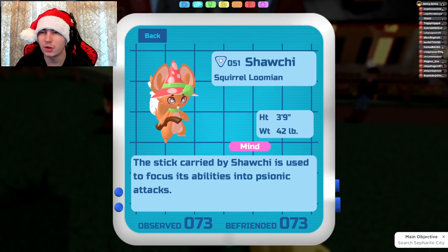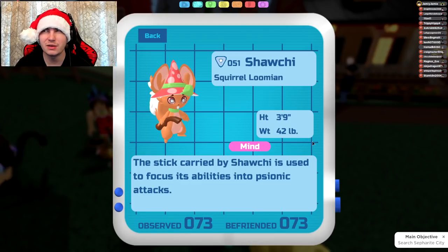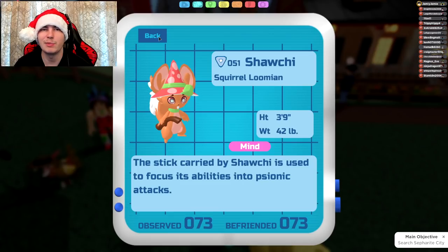Next up is Sochi, which a lot of people are actually interested to see. Sochi gets Energy Gift, Health Gift, and Elemental Burst. I can definitely see Elemental Burst being used. Health Gift — yeah, sure, you haven't really got a fourth move slot anyway, so you might as well slap it on.